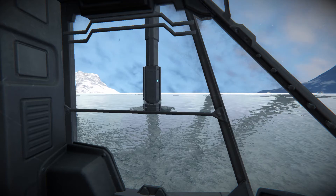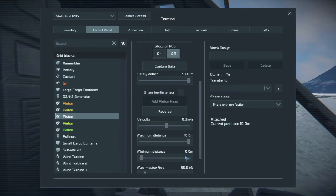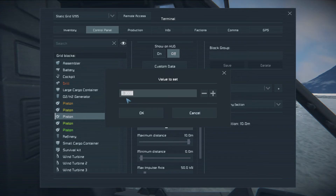Either way, what I want to point out about the Pistons: hold down control — it didn't change. It's still point three. Still point three. It's not jumping around.